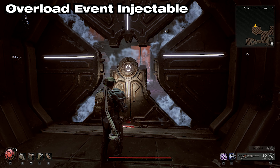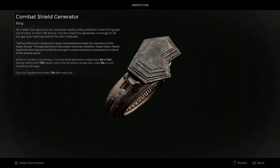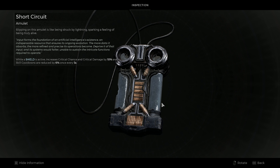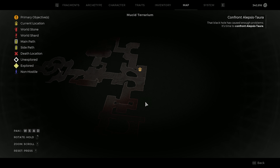In this video, I'm going to show you how you can solve or open a door that can be found in Musa Terrarium if you still have your one-shot in Remnant 2's Dark Horizon DLC. It is a key dungeon, but otherwise this can be an injectable found in Nerud.